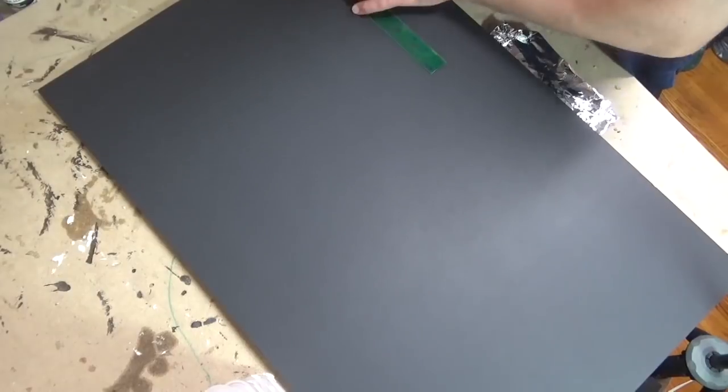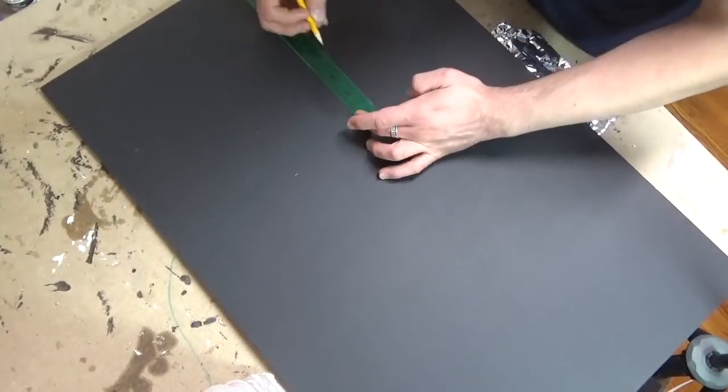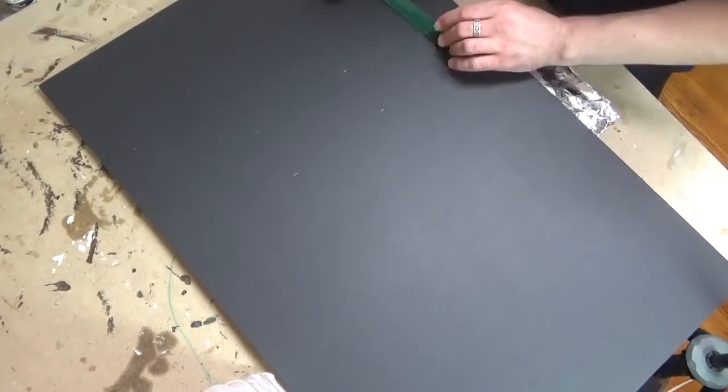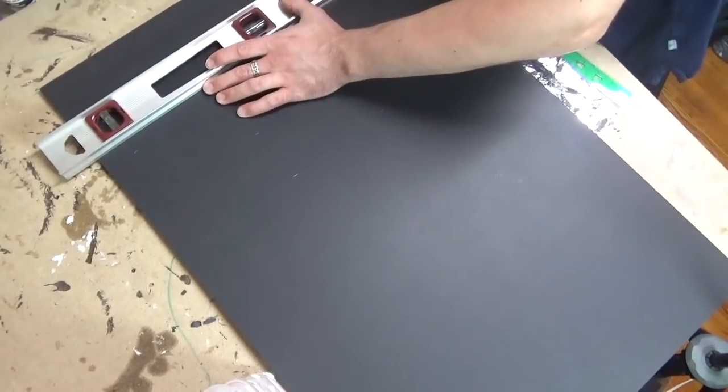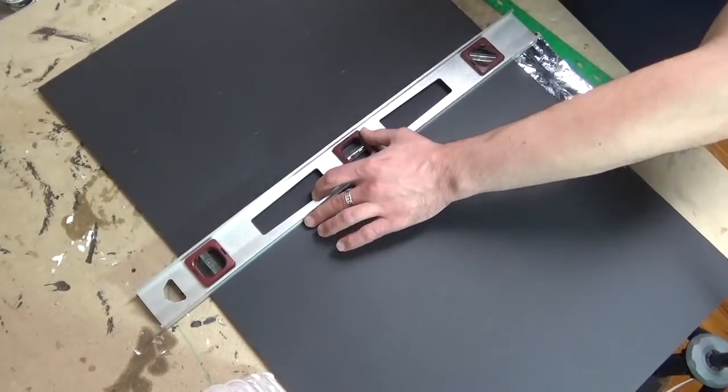So we're going to start with our sheets of foam core, and for this I've decided to do each story about 3 inches tall — mainly because that's sort of the hobby standard for a 28mm scale.